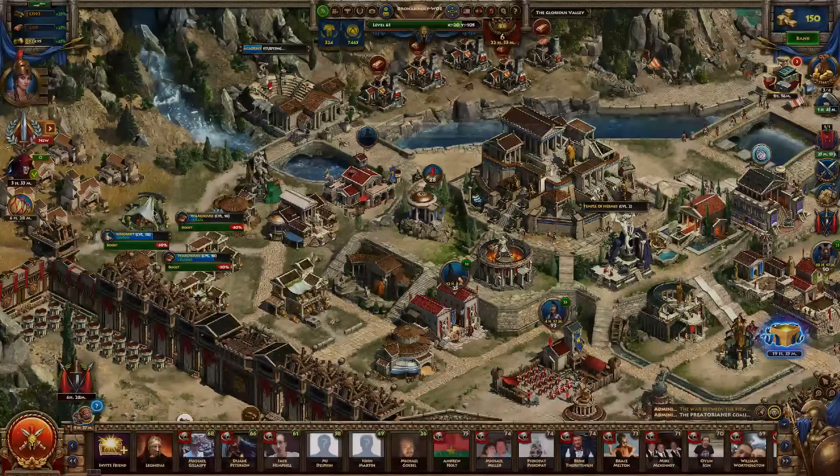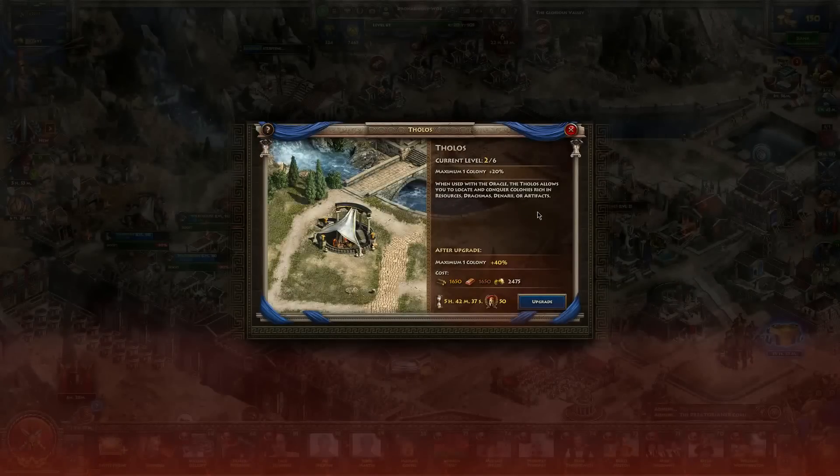Next, we'll talk about the Tholos. The Tholos, in combination with the Oracle, is going to allow you to locate colonies. Once you attack and defend colonies, you can collect resources, drachmas, denarii, or artifacts. So if you have a big army and you're looking for that extra little boost, this is very good to have.